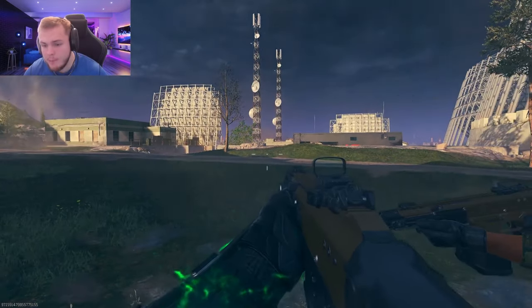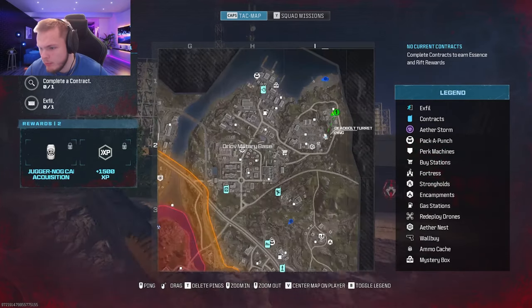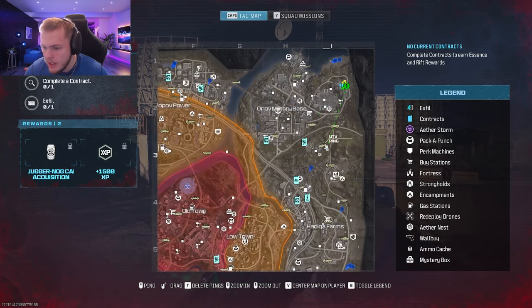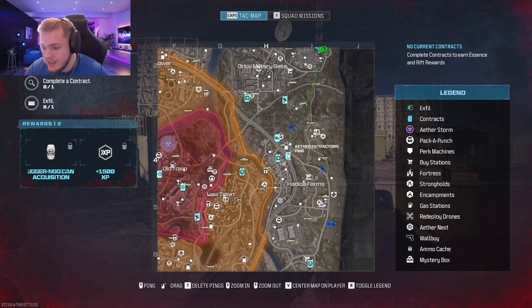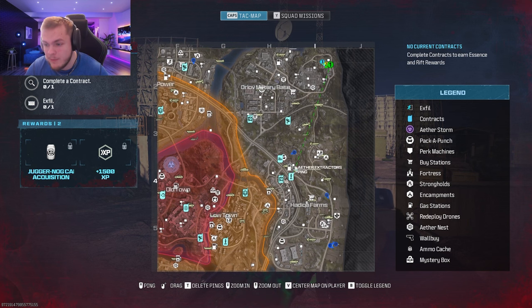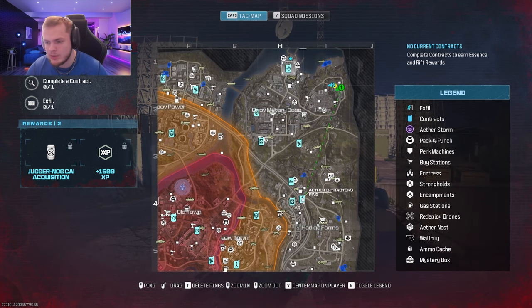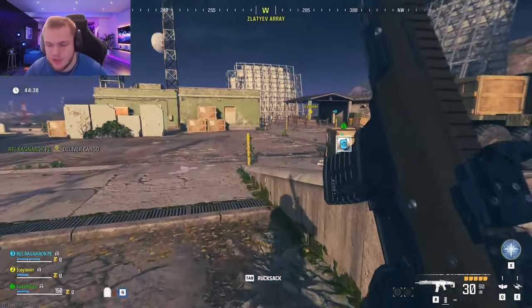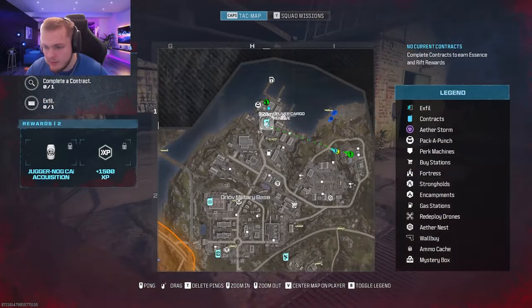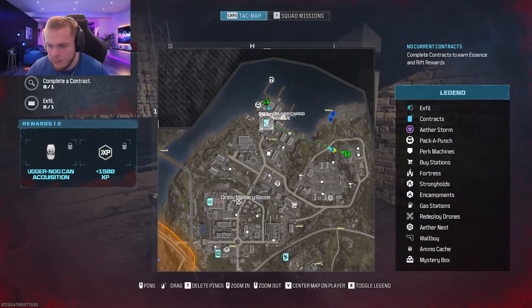Once you load into the Zombies game and open up the map, you want to find a contract. The Deliver Cargo contract is a good one — it's really easy. I'd recommend staying away from the Ether Extractions; the AI does hurt a lot. If you're doing it solo it's almost impossible unless you're really skilled and take it really slow, but doing Deliver Cargo is much more manageable.